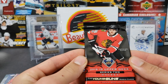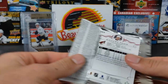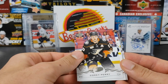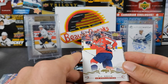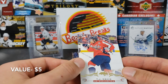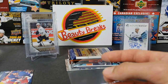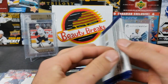Now we have 18-19 Series 2 hobby — some banger young guns in here, maybe Carter Hart or Svechnikov. Jake Gardner, Cory Perry, Tyler Bozak — oh, TJ Oshie UD exclusives base card 83 of 100! TJ Oshie nice! I just pulled a UD exclusive recently from Series One of that year in a group break. Now we have a retro pack — Panini Contenders 11-12.